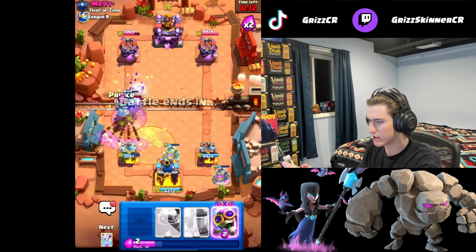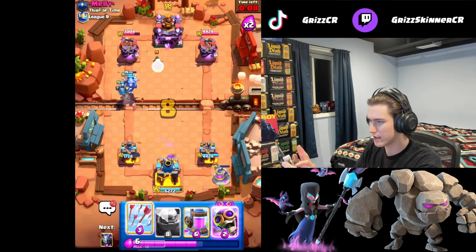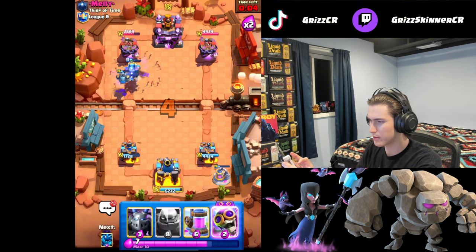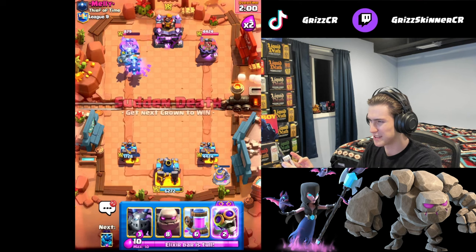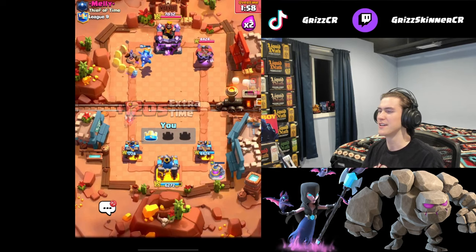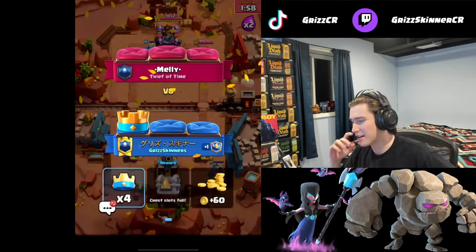We're going to NATO this as well. Might as well go Prince for extra pressure, then some Arrows here to speed up the process. And we're going to hit UC with a Golem only — let's go!